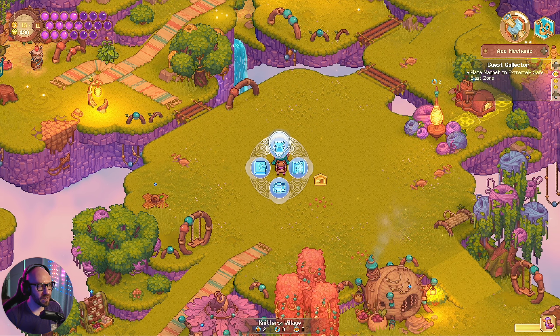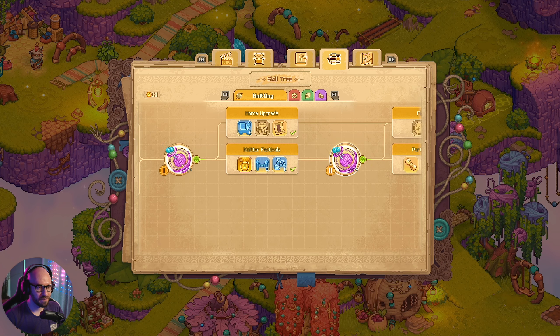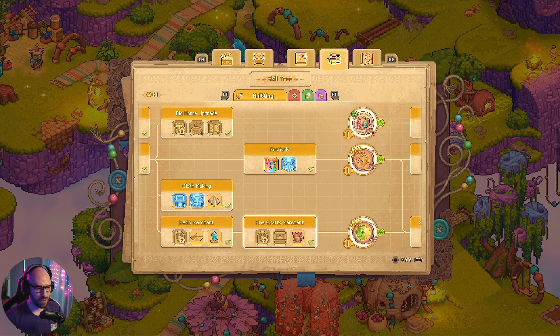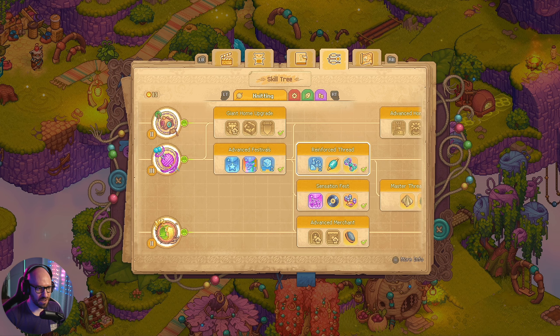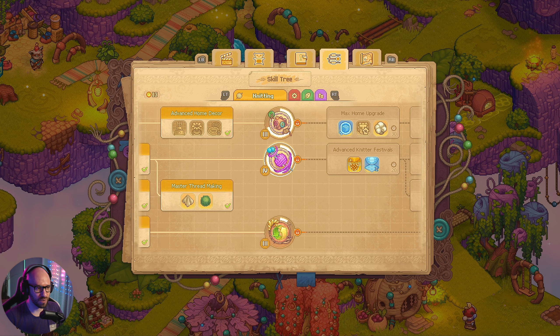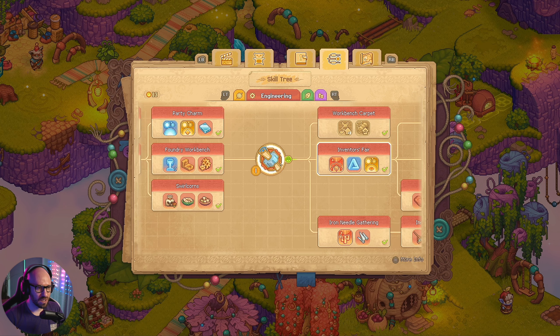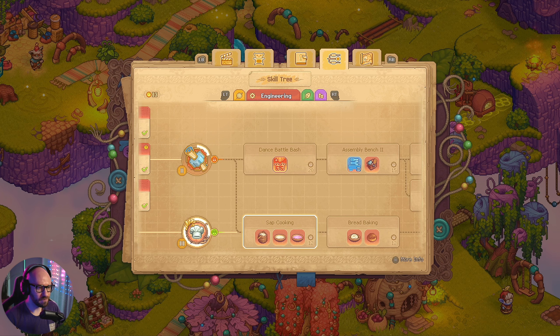We got 413 and 30 stars, that is awesome. Let me go for the skill tree here. There was something else we should have gone with — I'm not sure if it's in the knitting section though. Nope, we require quite a lot of XP here to keep operating and they're all locked. Was it in engineering? I forgot where they were. Yep, sap cooking — that's what I needed, okay, let's get this one.